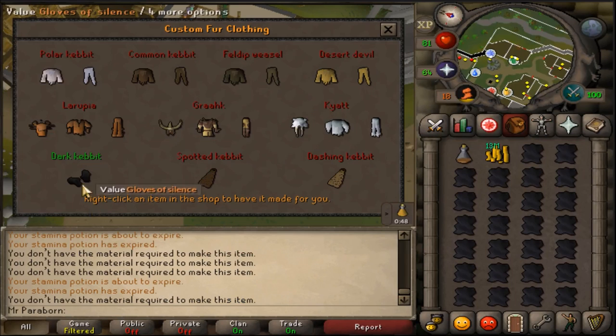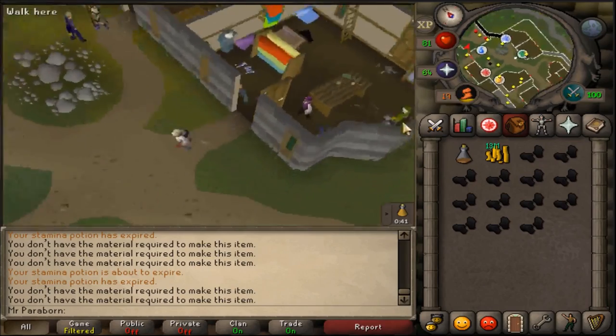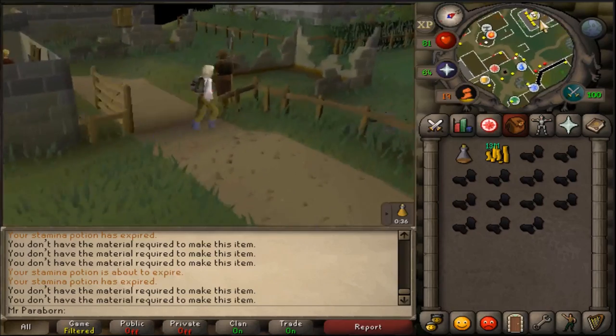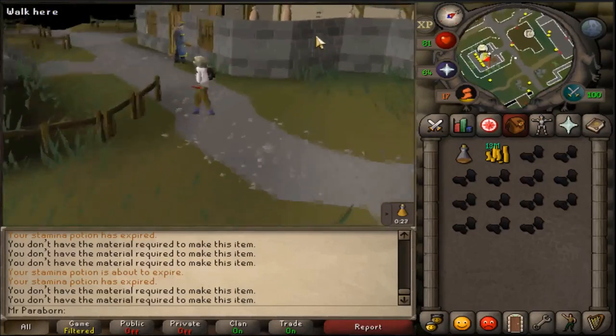You're going to want to buy a bunch of Dark Habit Fur off the Grand Exchange and then head to the Varrock East Bank. Once you're at the Varrock East Bank, you're just going to run southeast to the fancy dress shop. Talk to the owner and after some dialogue, he will allow you to make Gloves of Silence from the Dark Habit Fur. Just keep repeating this process until you've used up all of your fur.